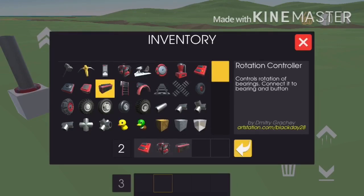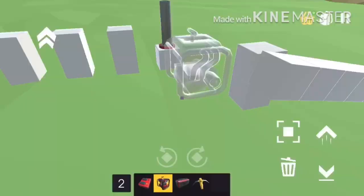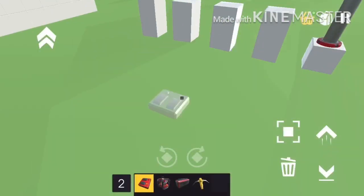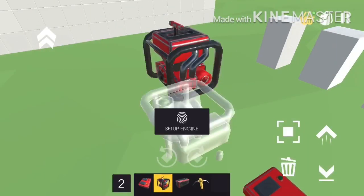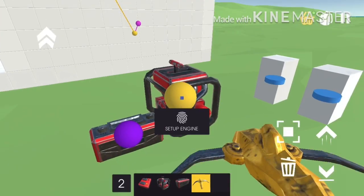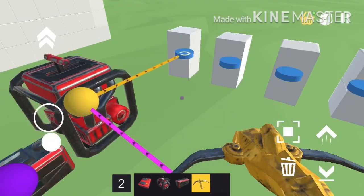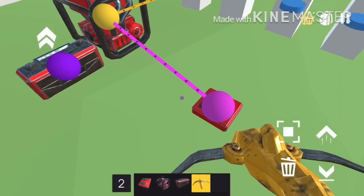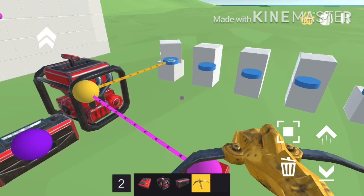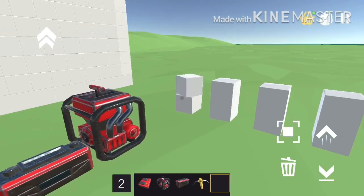The two different things you can use with bearings are the engine and the rotation controller. You have to hook them off to a switch. With the engine there's a different game mechanic I'll make another episode about, but the rotation controller won't do anything if there's no switch. Whatever different speeds you set up is how fast the bearing is going to turn. As I show here.